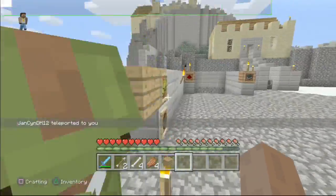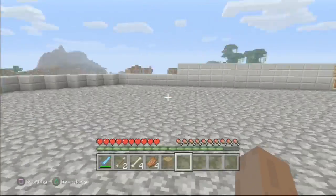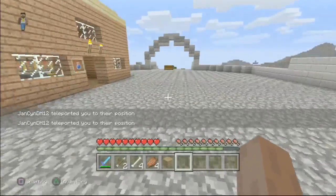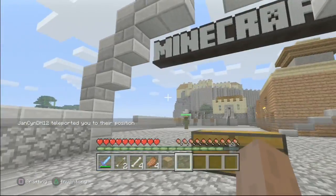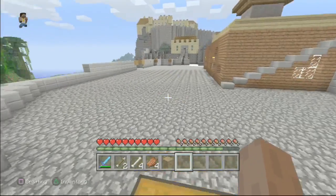That's how you teleport — it's really useful especially if you're getting lost in caves or trapped and you need instant support. But watch out, people can use it to troll you, teleporting you back and forth. Make sure you uncheck privileges for people who shouldn't be able to teleport or troll you like that.